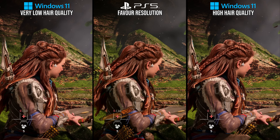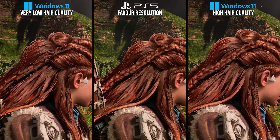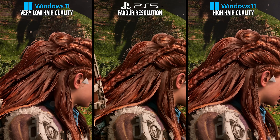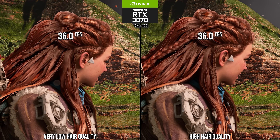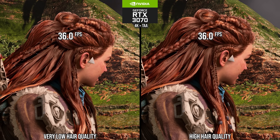Another setting like that is hair quality. At its highest setting, it's the same as what is found on PS5, and reducing the quality lower on something like the RTX 3070 even at 4K is not greatly impacting performance in the gameplay sequence here. This setting exists essentially for legacy and ultra low-end components like Steam Deck, so keep the high setting here.